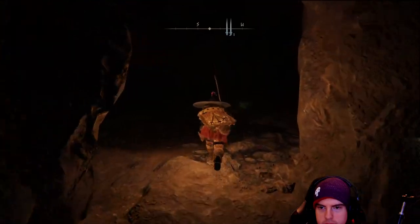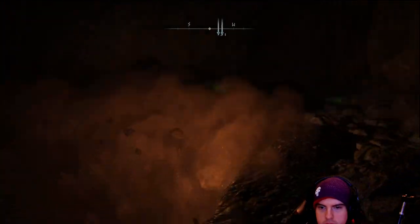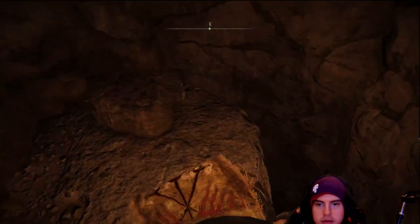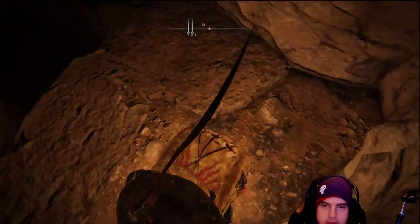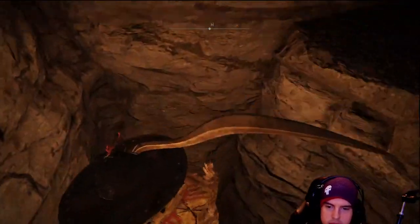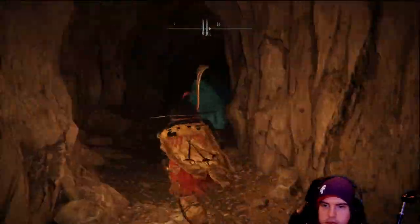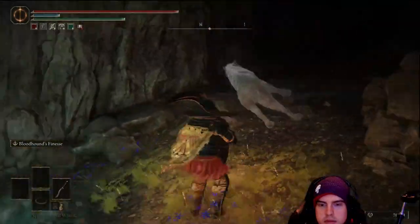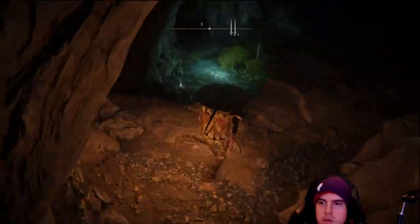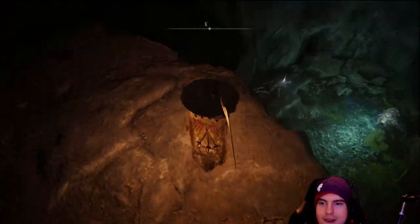First things first, we will be grabbing a Lost Grace inside of here, and in the next room there will be a floor that falls out from underneath you. I think I got lucky, but there's the possibility that if you were on the other side of that, you could fall to your death, so do watch out for that. Not sure if it's actually a possibility, but if you came in at the right angle, you might fall all the way down. Lucky enough, we did have that Lost Grace just behind us, but it could still be frustrating.